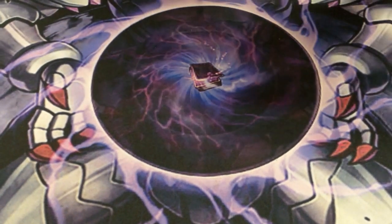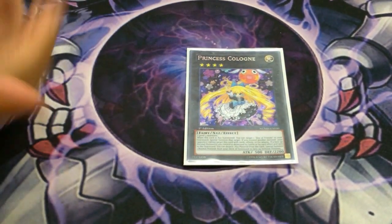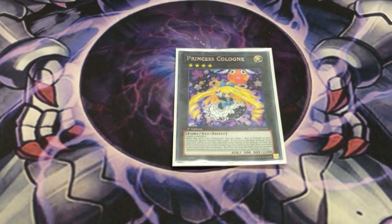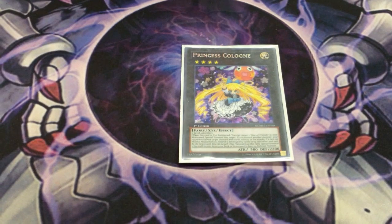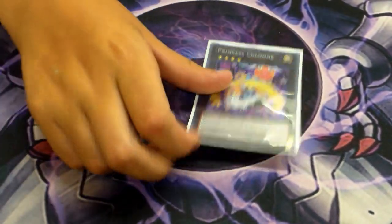Let's go through the extra deck. 1 Princess Cologne — it brings back Box of Friends and then they can't target it with anything. Ever find the need for 2? Nope. And if a vanilla dies, you detach the Xyz material and bring it back.